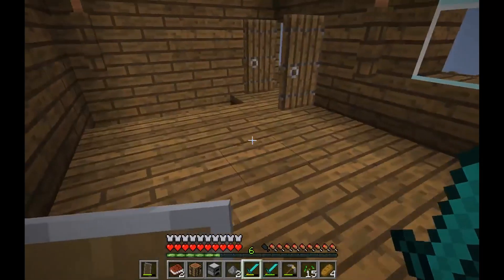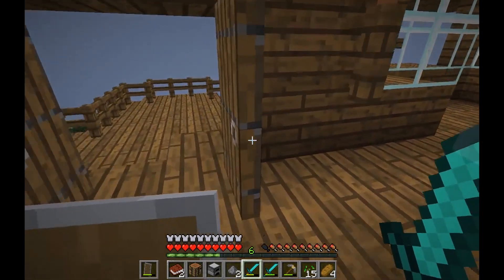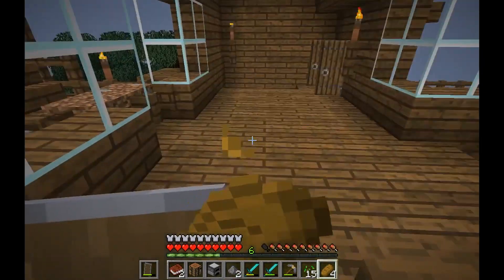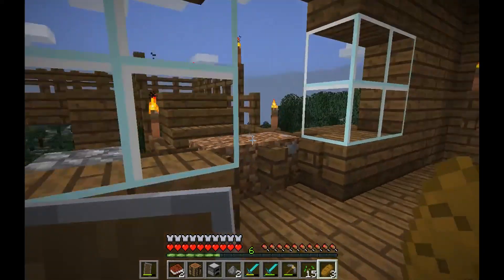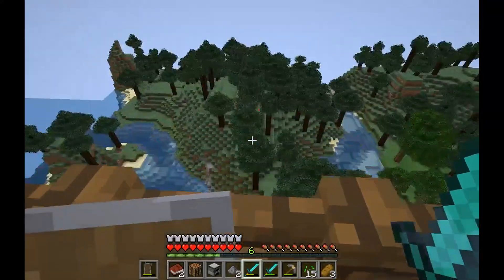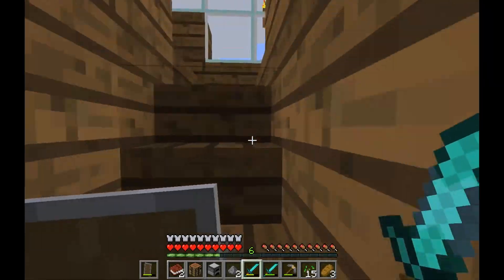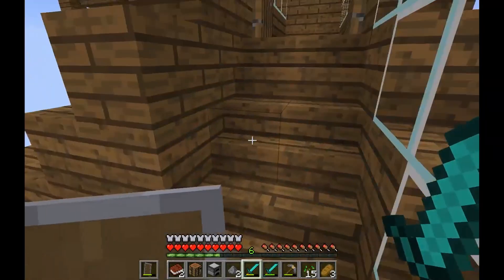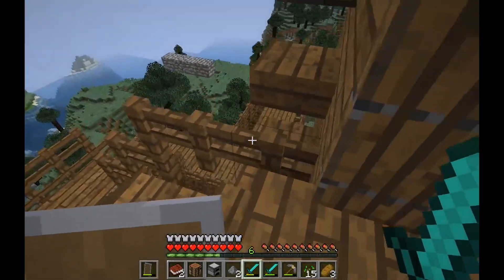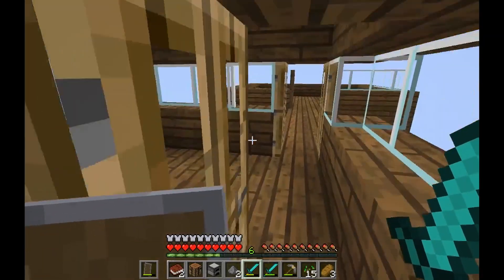Someone accidentally got teleported to our base and they raided it. I still have all my good stuff in an ender chest but I can't access one right now so I'm kind of stuck. Anyway, here's another balcony on the second floor, and then there's another staircase that leads back around — it goes in circles, and I just thought that's a really cool concept.